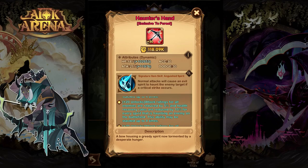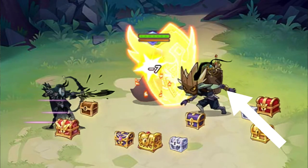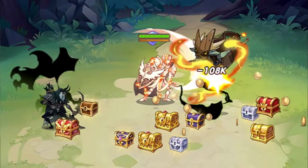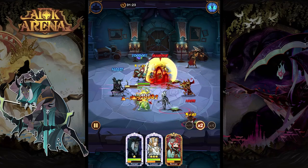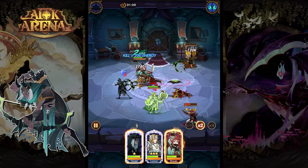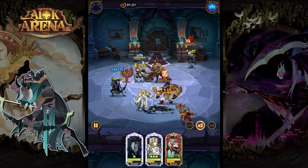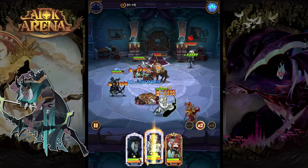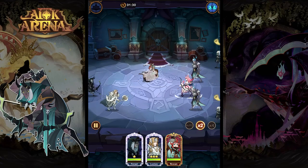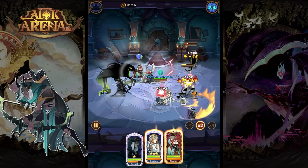Next up, we have Pharrell. His combat style involves putting spirits on enemies which interrupt them and drain their energy. With his signature item, normal attack critical hits are going to apply an extra spirit to enemies. His level 10, 20, and 30 upgrades all do the same thing but with increased values — he reduces the attack rating and healing received by enemies, stacking up to six times. At level 30, the enemy's attack rating is reduced by 5% per stack and health recovery rate is reduced by 15% per stack, giving you a lot of damage mitigation while also stopping enemies from healing.